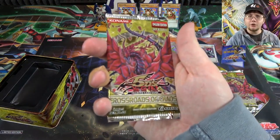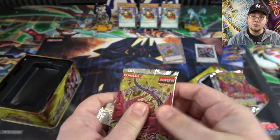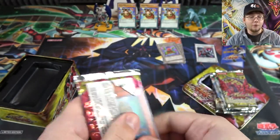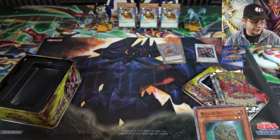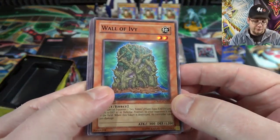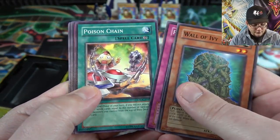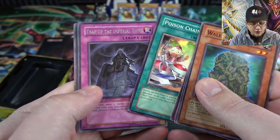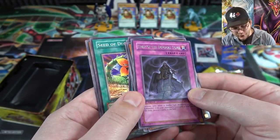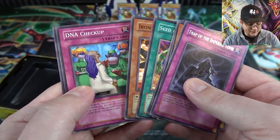If you guys love vintage pack openings, be sure to hit that like button, subscribe, or ring that bell — I want to do more openings like this for sure. Let me know what you'd like to see in the future. First pack: Wall of Ivy, Gadget Hauler, Poison Chain, and Trap of the Imperial Tomb — it's a rare. So you're not guaranteed holos; this is going to be a tough one.